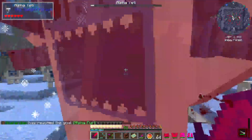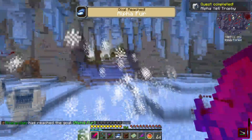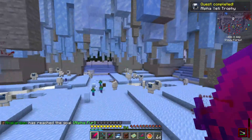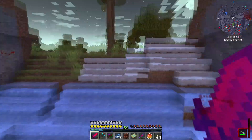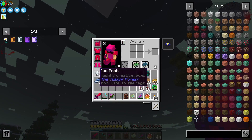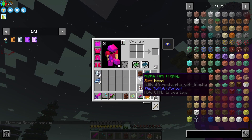It is going to go poof - Alpha Yeti fur. Okay, something is throwing things at me. That was easy! We got ice bombs and we got an Alpha Yeti head.